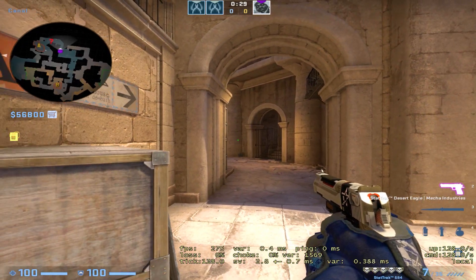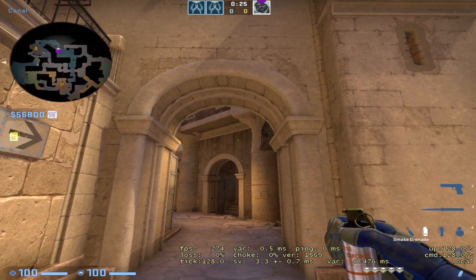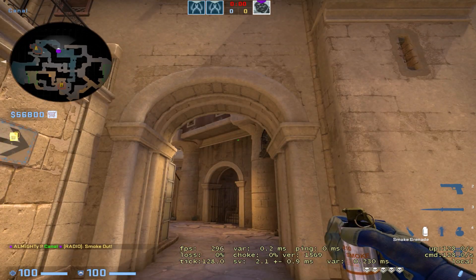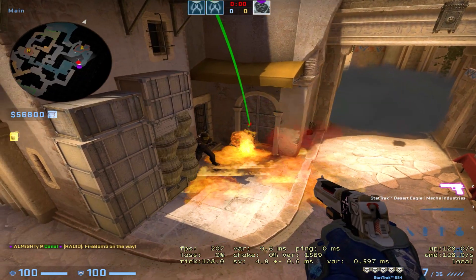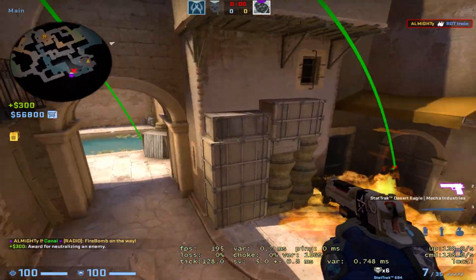You can also do this combo from down below, although it's a little bit more risky. You wanna come out to this box right here, aim above this pillar, and then just shift-run throw. Then come out a little bit further, look for this block right here, and just click on it. As you can see, the molly perfectly lands and you've dealt with both positions, even from here.